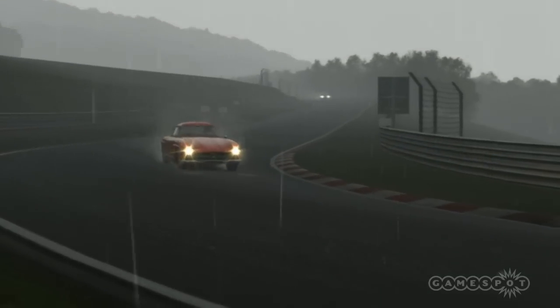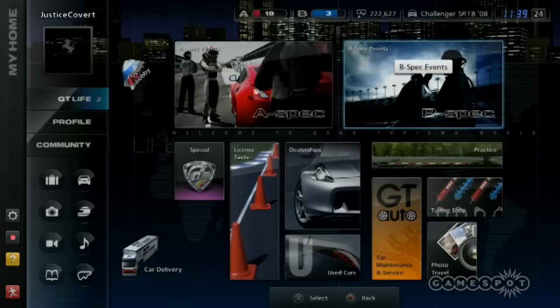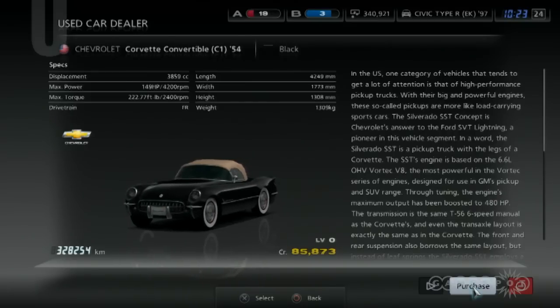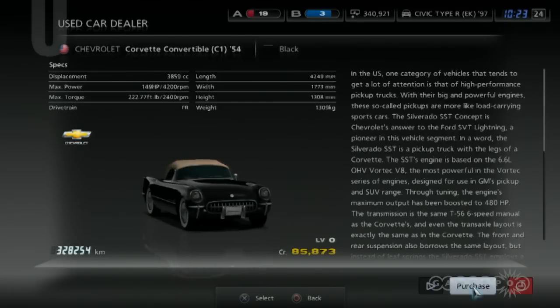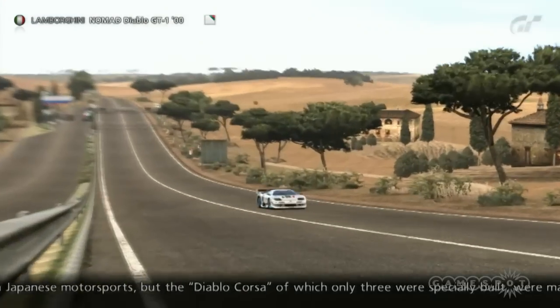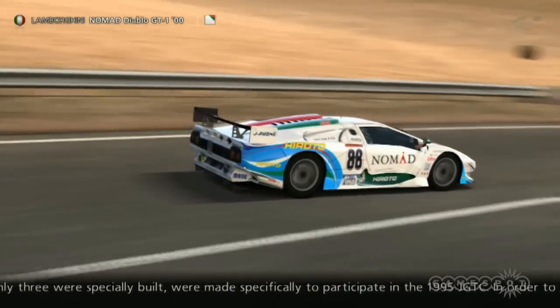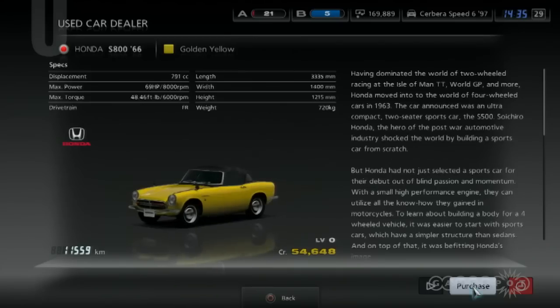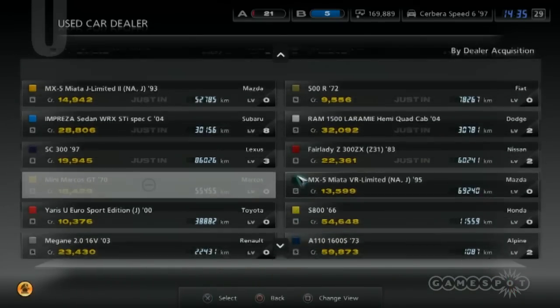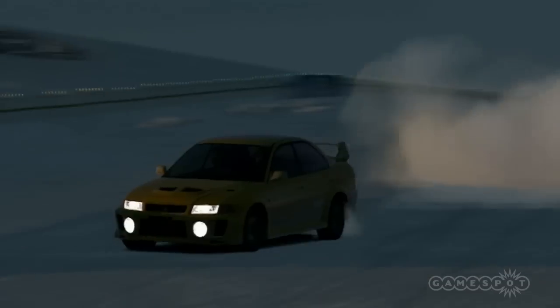GT5 doesn't make a good first impression. There are lengthy load and install times, the menus are unwieldy, and most of the cars you encounter early in the GT Life career mode look really rough. They're supposed to be used cars, but they don't look rough because they have faded paintwork, rust spots, or bumpers that have clearly seen some action — they just look rough because, sadly, they look much the same as they did on the PS2. These poorly textured, jaggy-edged standard cars outnumber the vastly superior premium models roughly 4 to 1, and there's not even an option to use the new cockpit view when driving them.